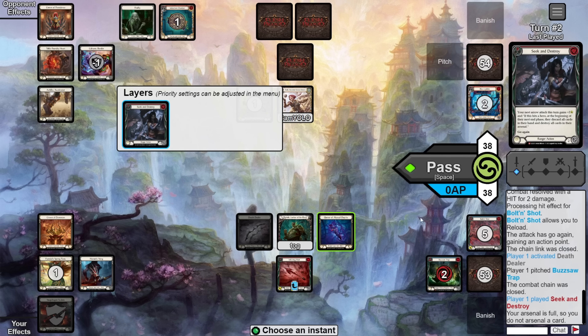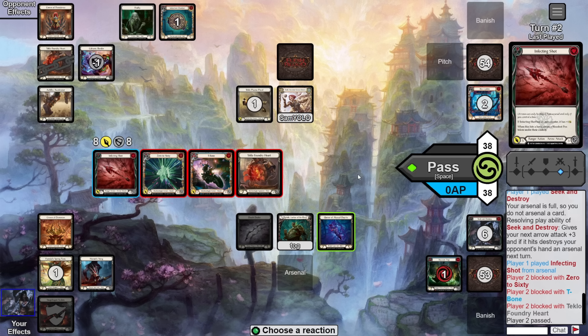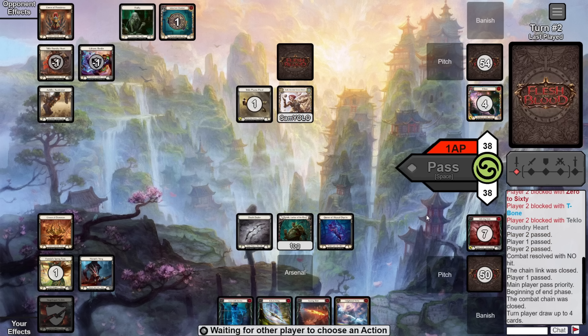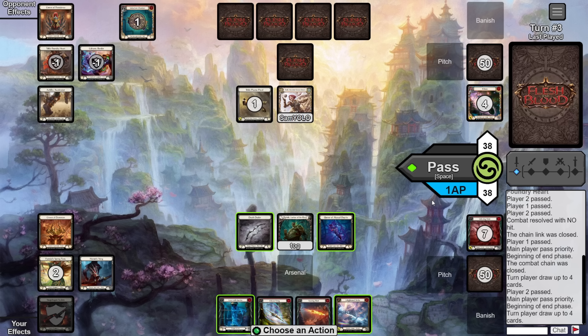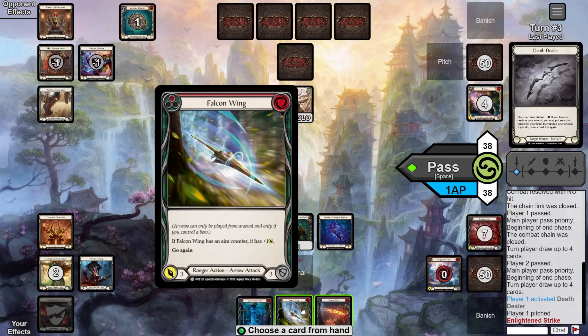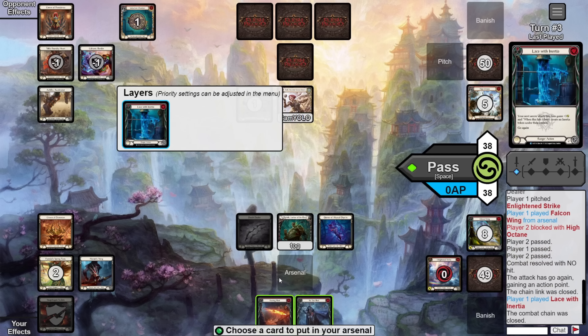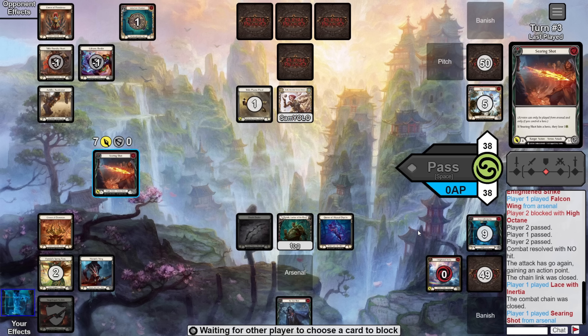Next we pitch the blue to Death Dealer to load in an Infecting Shot, drawing into a Seek and Destroy. So we play the Seek and attack with the Infecting Shot for eight, coming in with two powerful on-hits. They quickly give us the rest of their hand and another piece of equipment. We end our turn happy to strip their entire hand, leak damage, and take two pieces of armour — all in our first turn. They pass it straight back.